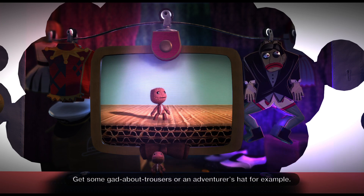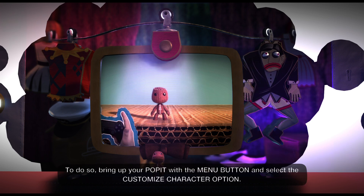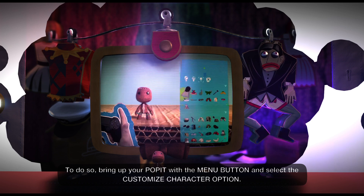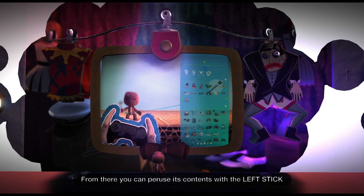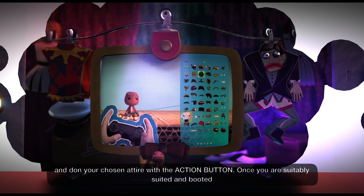Get some gadabout trousers or an adventurer's hat, for example. To do so, bring up your poppet with the menu button and select the Customize Character option. From there, you can peruse its contents with the left stick and don your chosen attire with the action button.